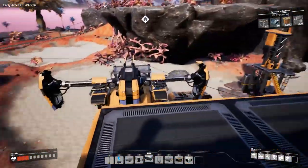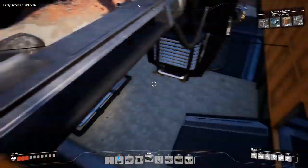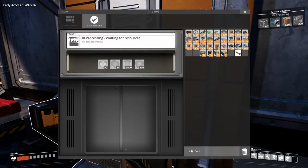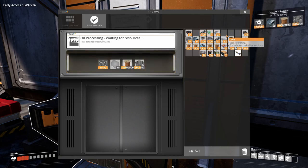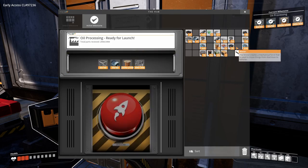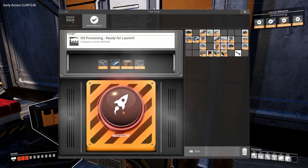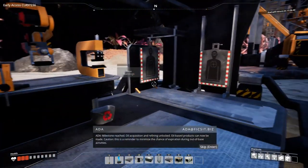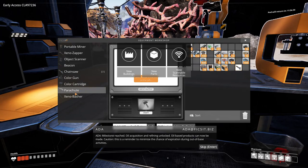All right. Let's do the frames: copper, copper, cable, cable, cable, copper, copper, copper, engines — and jump. So now that we've got the oil... Oil acquisition and refining unlocked. Oil-based products can now be made.